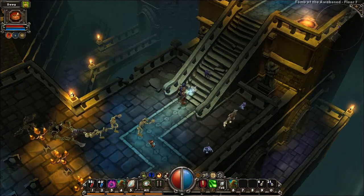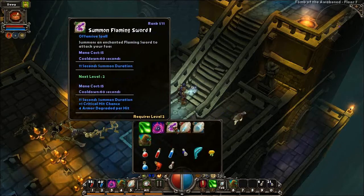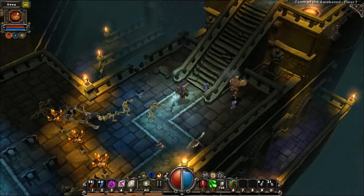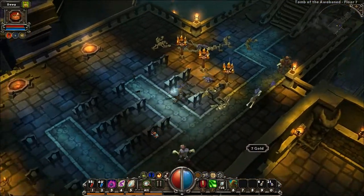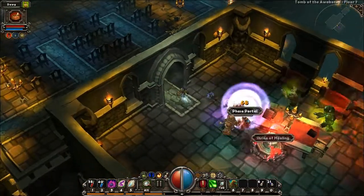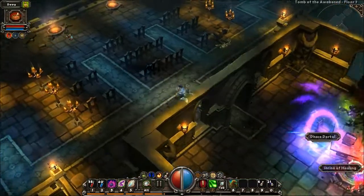One thing of note now is that I have an Alchemical Golem. The Alchemical Golem is kind of like the Nether Imps in that it's a minion, but there's always only one of it, and it generally is tougher and stronger than those little imps are. Oh no, not another phase portal.